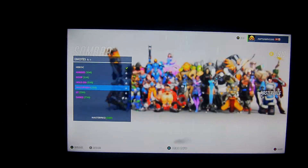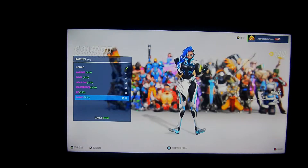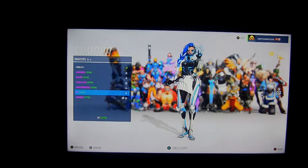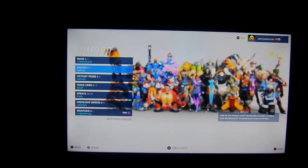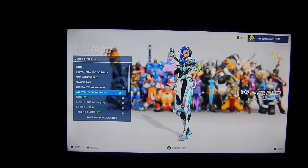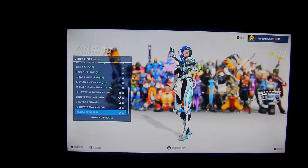Moving on to Sombra — she got a new dance emote, and I love this dance emote. Sombra, you're doing a good job dancing right now. She also got the sit emote, which I'm happy about because I love sitting emotes, and I love Sombra too. 'Boop' is pretty cool. She doesn't say boop though — that's weird. Her voice lines: 'Were you done talking?' I kind of was done talking — no I wasn't, I'm not done with the video yet. 'I need a drink.' 'You need a drink.' That's so funny — that is so funny guys.